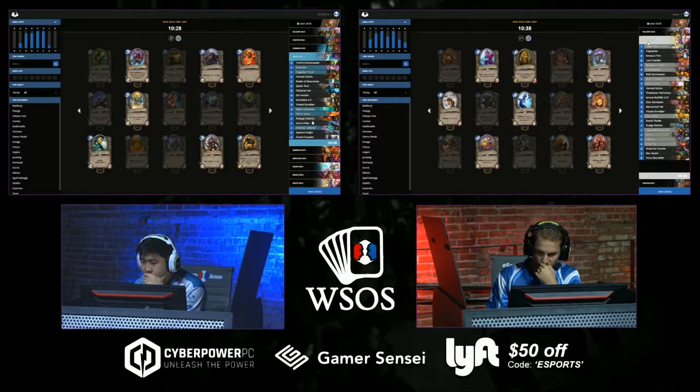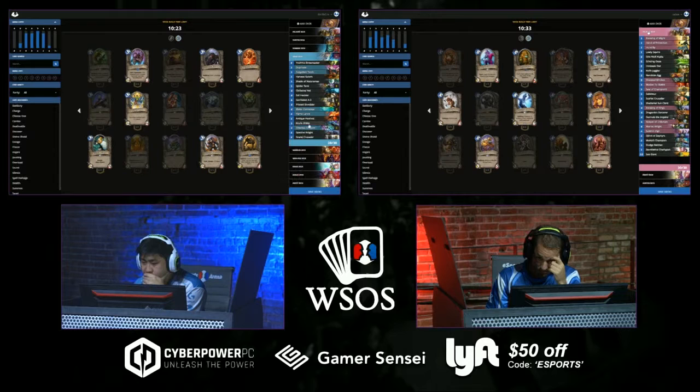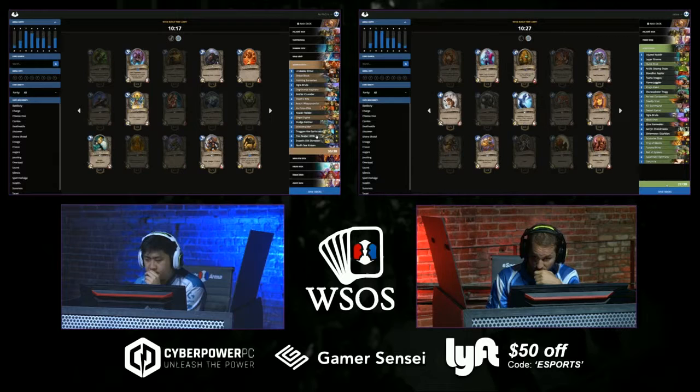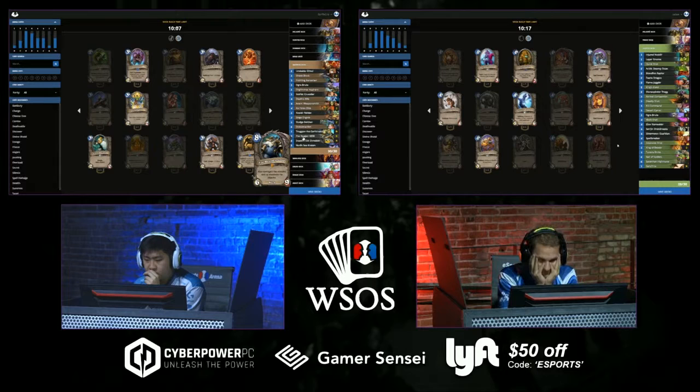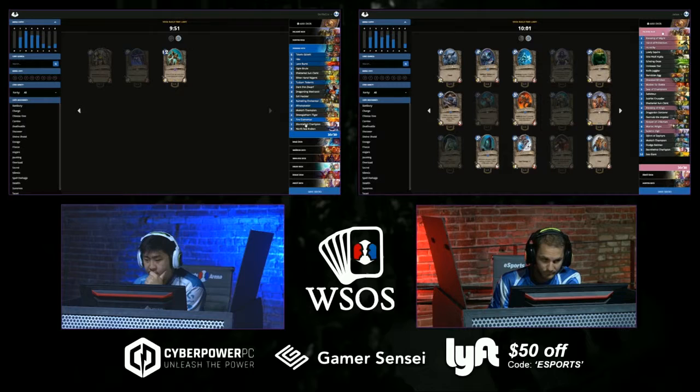StrifeCrow's Mage deck looks to have a Mech theme with two Goblin Auto-Barbers. He's currently refining, making sure he didn't put too much good stuff in the Mage deck. He has two Coldlight Oracles and Grand Crusaders — that's the depth. He's got Duplicate so it's going to be a very slow deck that never runs out of cards. Looks like StrifeCrow is thinking about liberating one of his big legendaries from the Warrior deck and possibly tossing it to another. Do you need four drops over eight in any deck? That seems like a lot.